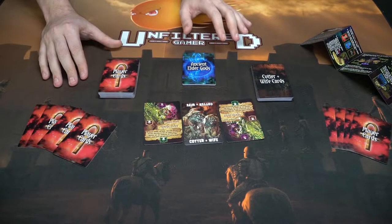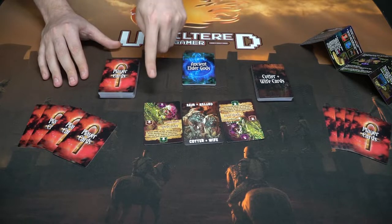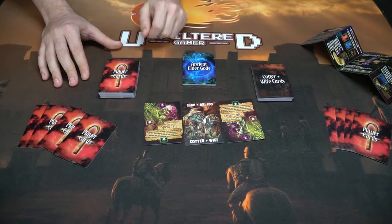Setup done, each turn you play a card from your hand and then draw a card. When you play a cat card, you draw a cotter and wife card to see what happens. If you play a spell card and annihilate another player's cat, you deal with the ancient elder gods. Otherwise, you're simply trying to place a cat in each of three areas and then play a specific kill card to destroy the cotter and wife — and if you can do that, you win.